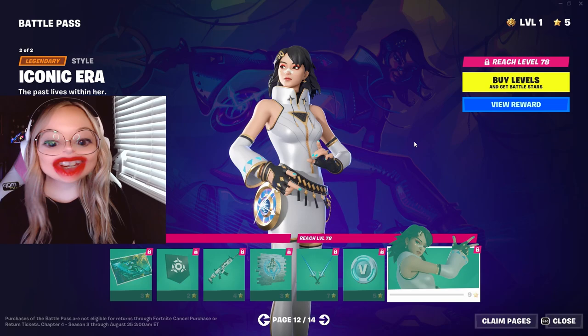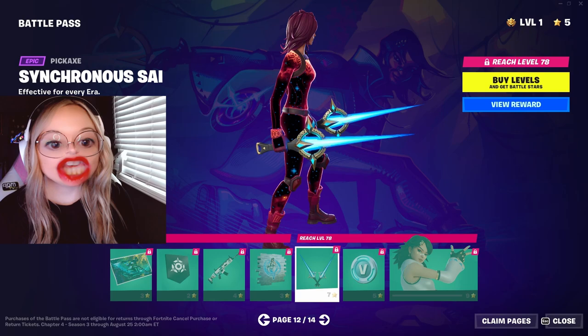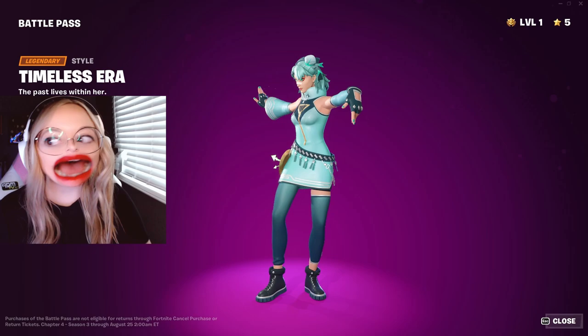Oh my gosh — what? This is a very, very pretty version of her. I like it a lot. And then you can get two lightsabers. Timeless Era — so we have a third version of Era now. This is a really interesting color, you don't see a lot of this in Fortnite skins. Wait! Oh my goodness!